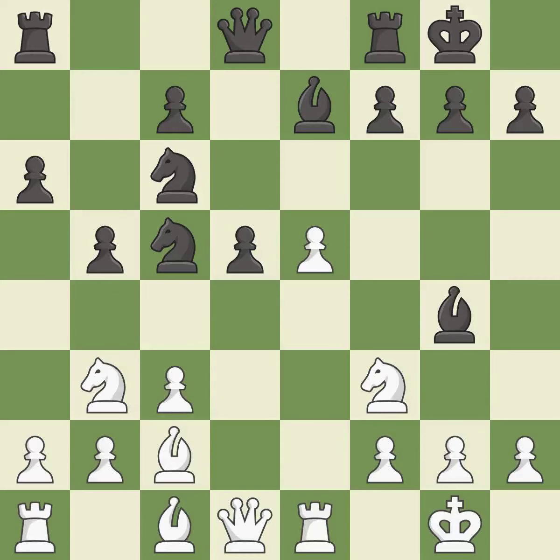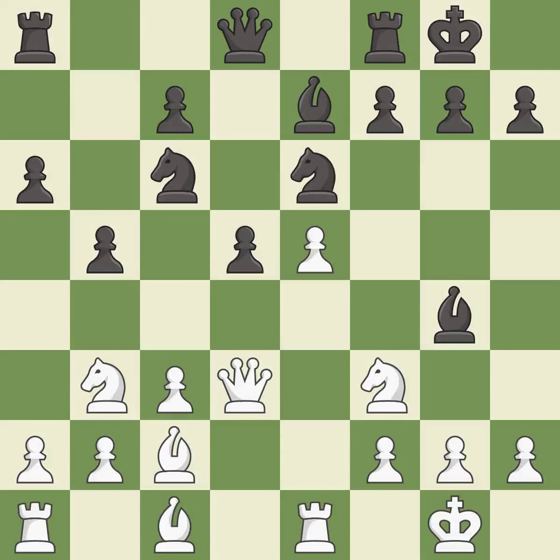This offers to exchange pieces of equal value — it is best. This activates a queen by developing it off of its starting square. This threatens to play checkmate. This blocks an attack on a vulnerable pawn — it is best. This is the only good move; it is a great move. This activates a piece and simultaneously wins time by attacking an opposing rook.